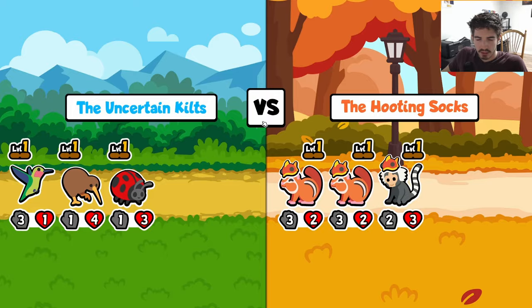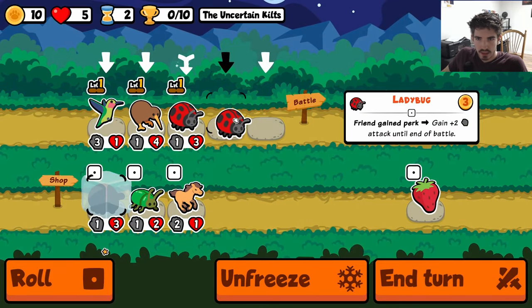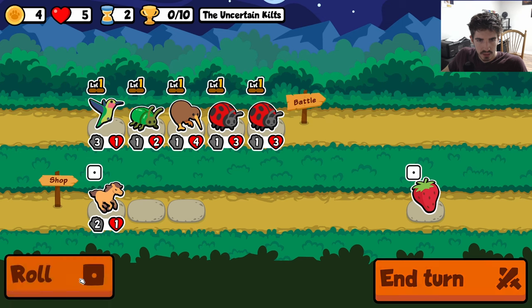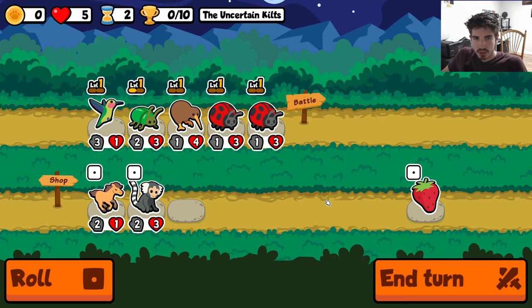We could give the kiwi or strawberry to the ladybug, but it won't get its own perk buff. I think we're actually getting more net attack just doing it like this. We draw — that's fine. Now we can throw in a ladybug, a little beetle, and another beetle.